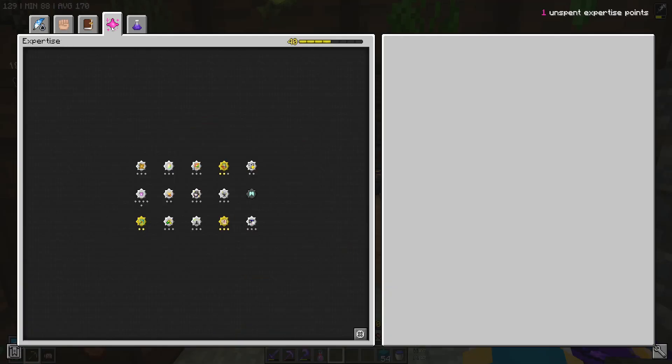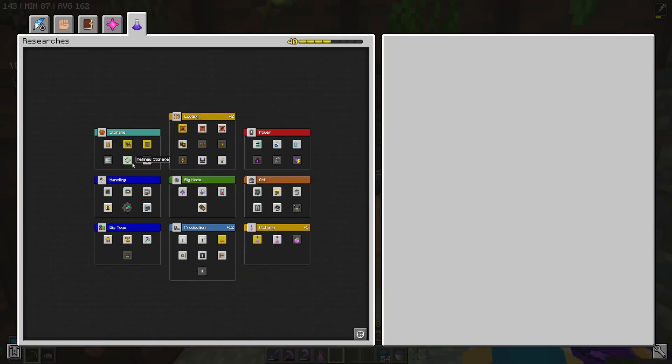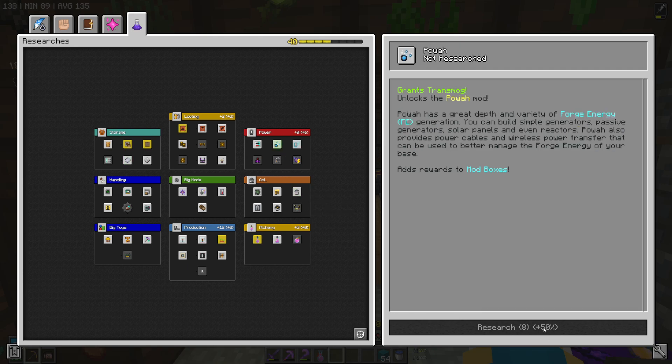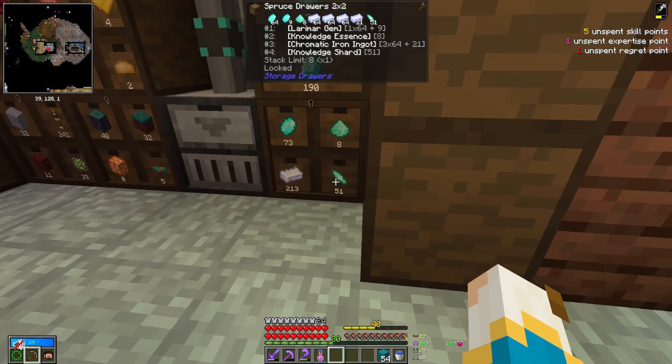That will cost me... I'm now in a research group with Code because he wanted to lock it too. So it will cost seven in total and power is eight. But for some reason it's cheaper for Code, so I will let him eat the stars and see if I get it with his. Let's craft up the knowledge we have.